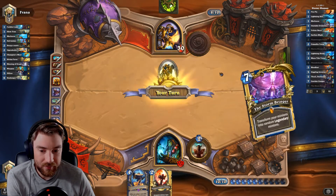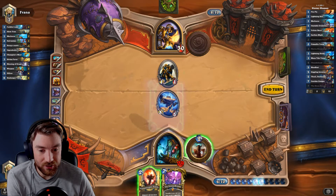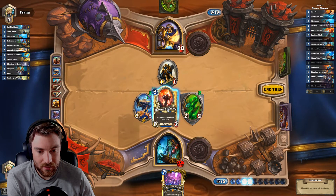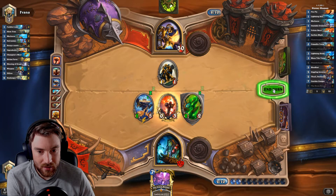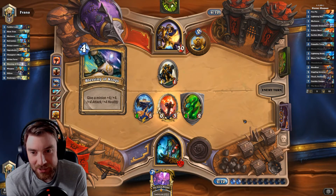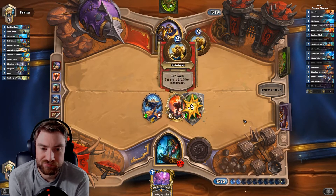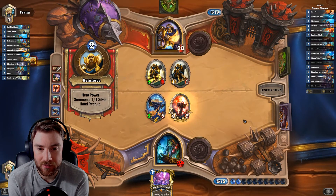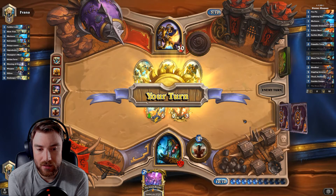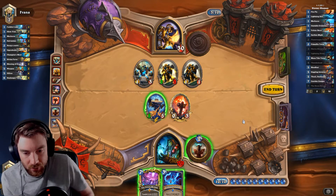I want to draw Thrall. That's good because next turn we've got a good play. So many priests play this way — yeah, it can be good. That's a little bit annoying. I think we Lightning Storm this turn.